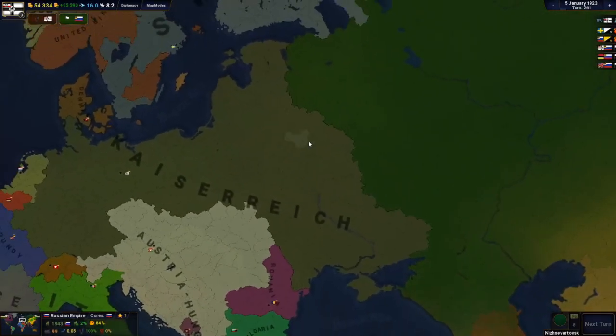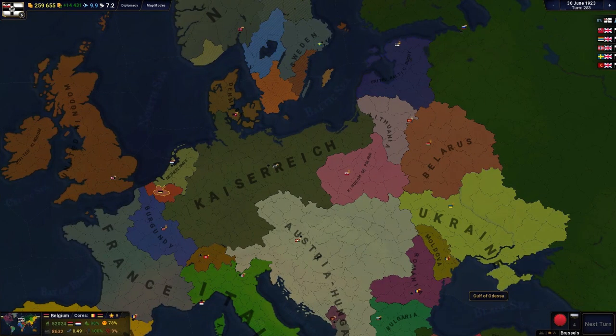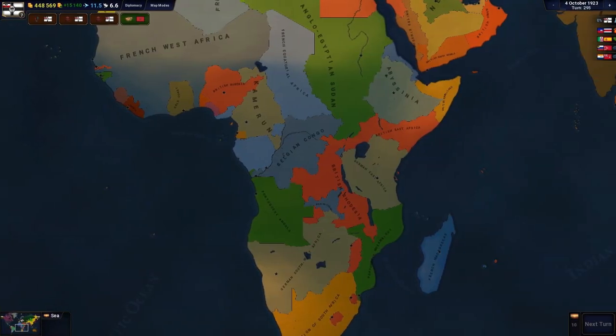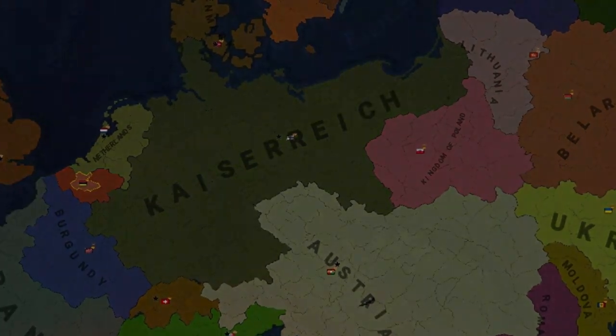I now had free reign over what to do with Eastern Europe — I decided to turn it all into puppet states. Without all this land, Russia was much weaker, and if I decide to start another offensive war against them, they're as good as toast. As for the war with Britain, at some point I was able to get a peace treaty signed with them. It turns out leaving the war to my colonies was a great idea — they were able to defeat the British, meaning my colonial empire in Africa was now bigger and stronger. This was excellent news, forever solidifying me as one of the most powerful countries in Europe.